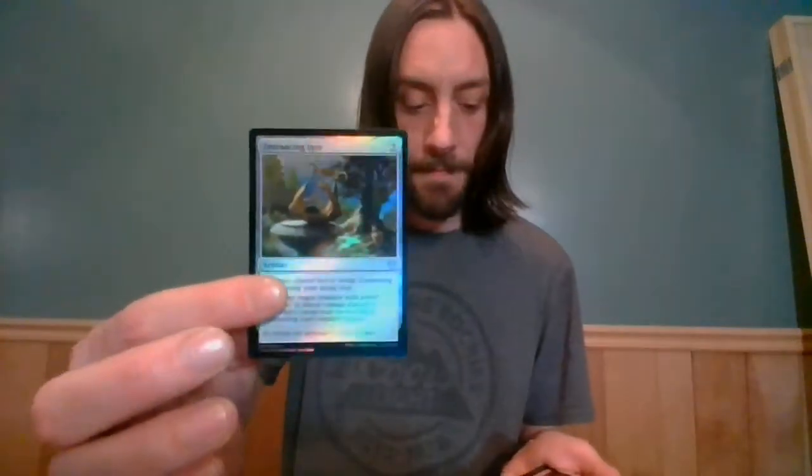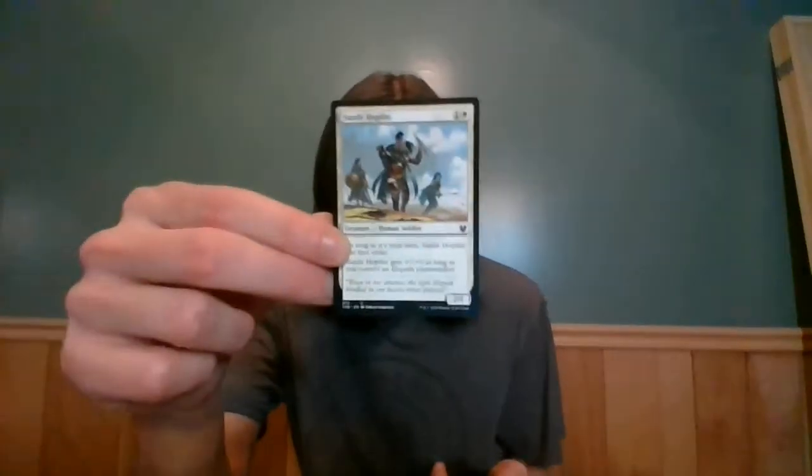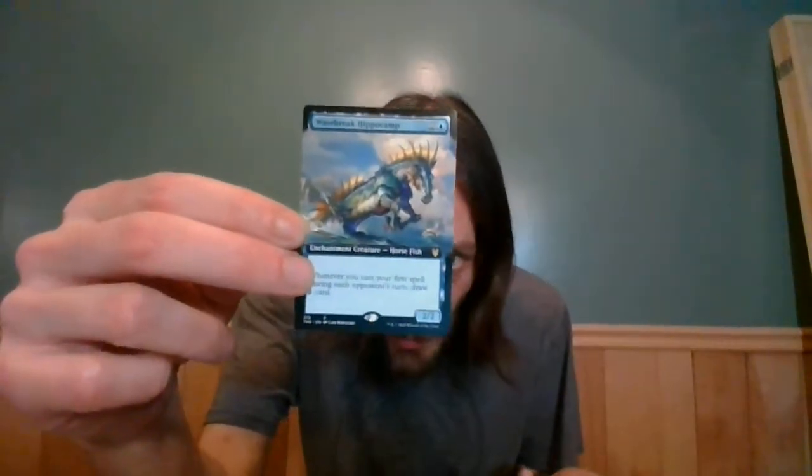Horn Beetle, Warden of the Chained, Entrancing Lyre. A Mountain and a Forest — come on, we only have one extended art foil. I think this is pack 7, let me get an update: 1, 2, 3, 4 — yep, pack 7. We need to get a couple more of those, we need two more for me to be happy. I've got seven mythics so I can't be that upset. Full art non-foil: Wave Break Hippocamp — I don't think I've actually opened this guy yet. Cool looking guy.